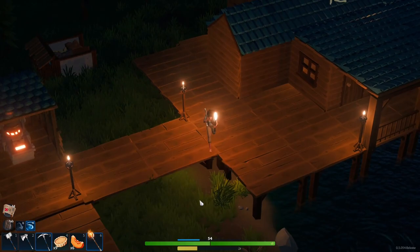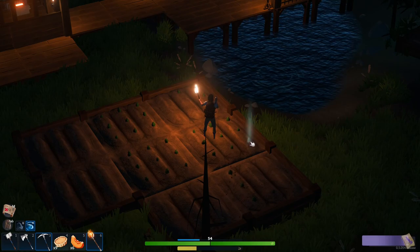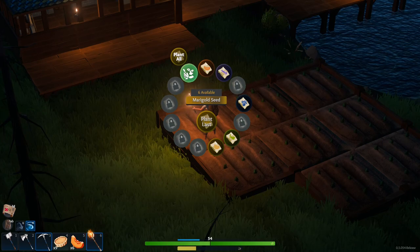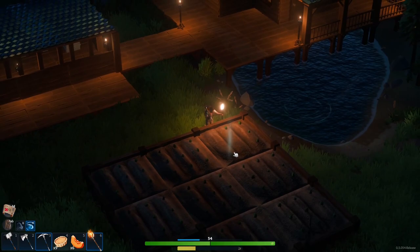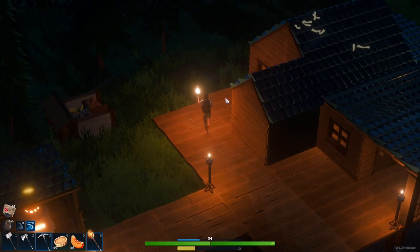I put wheat seeds back in already, so maybe I should just plant the farm back up again whilst we're out. Let's plant it up - I wasn't going to, but there's no reason not to. Let's put rose seeds in as well because we don't have many but it's probably worth it, then marigolds, and we'll fill the rest up with pumpkins. Those olives are ready as well - that's great. I'll do some watering and chop down those olive trees.